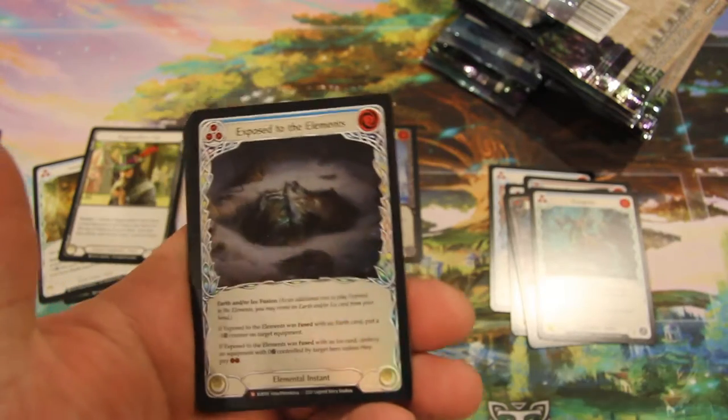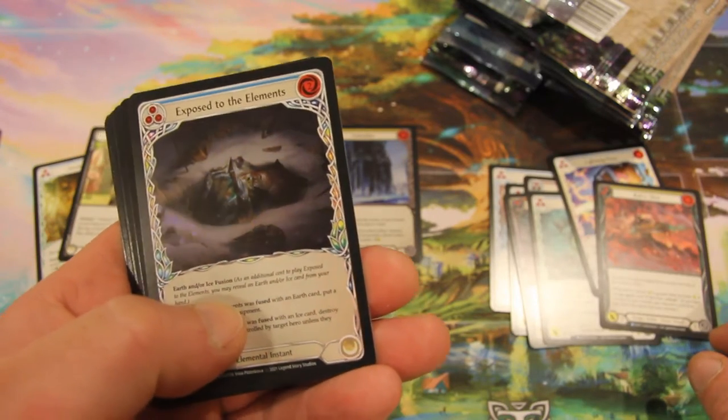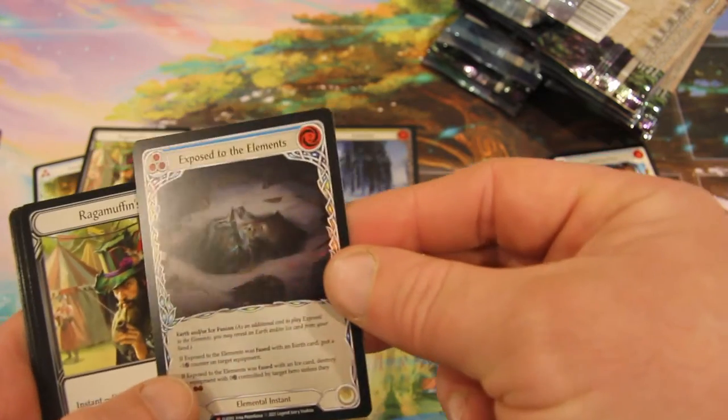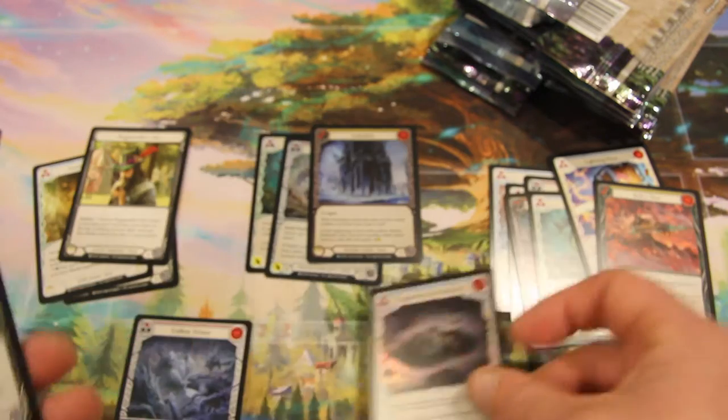Oh, nice foil Majestic here — Exposed to the Elements. It's nice. It's a very beautiful foil card; I do like it a lot. Ragamuffin's hat is there.